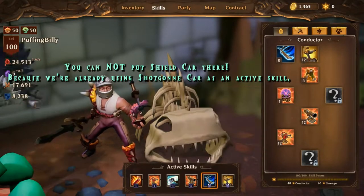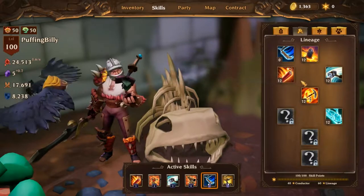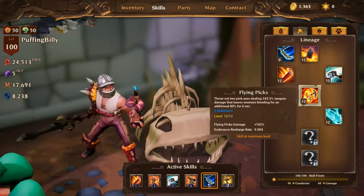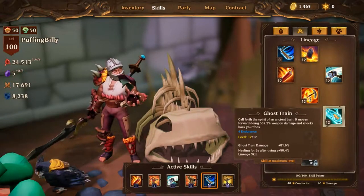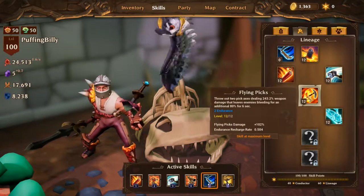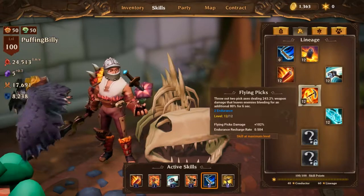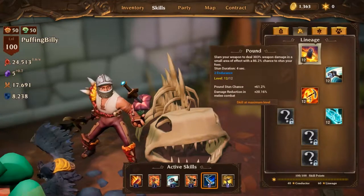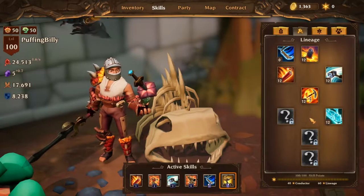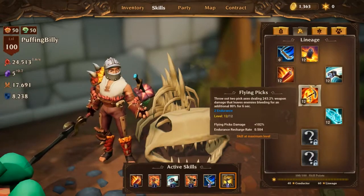For the flexible slot, you can put Shield Car, Ghost Train, or Pound. You could even go for Flying Peaks if you really want that extra endurance recharge rate. I personally wouldn't take Flying Peaks leveled up unless I pick Ghost Train for this build. If I'm only using Blasting Charge as an endurance spender, I don't think that extra half endurance per second would help you — the base is one endurance per second, and Flying Peaks gives 0.504 per second, so about half an endurance per second. That said, you could pick it if you'd like the extra stun.